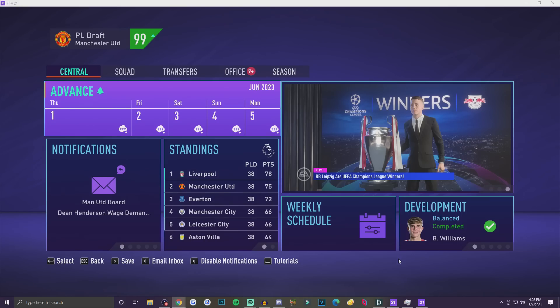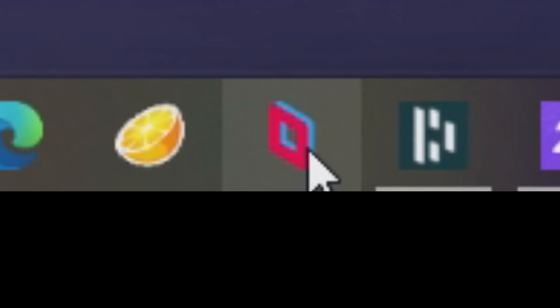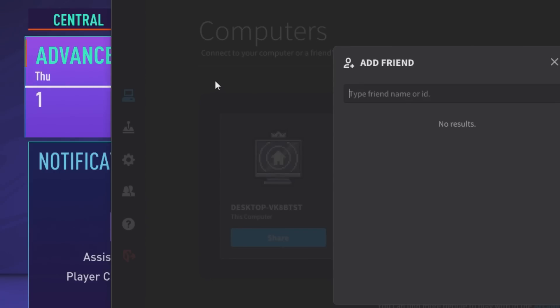Usual stuff — username — I don't need to walk you through all that. So what you've got to do first is you click on this little thing. Once you have Parsec installed, you go ahead, you open up the program, and you're going to have to add your homie. So you go over to the friends tab, you go ahead, click Add Friends.